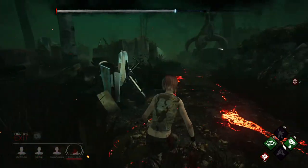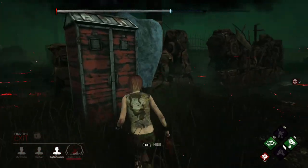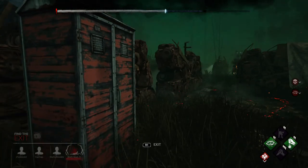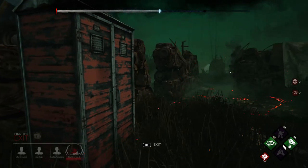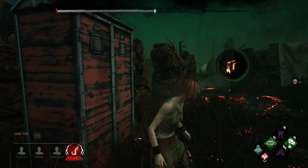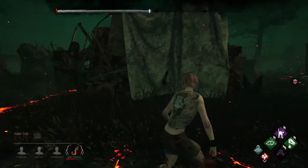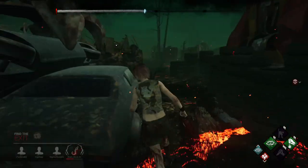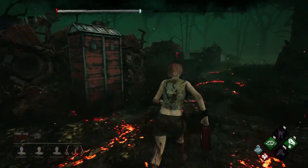For whatever reason Michael's taking a long time to hook Evie, so I'm actually going to get out of the locker and use BBQ and Chili against him. By him seeing that all three survivors are up in this area, he's going to come back up here, and the fact that he only has about 20 seconds left on his tier 3 power — that's going to be gone by the time he gets up here. These are the type of high-IQ situational awareness plays that I'm hoping you guys will pick up on and start putting into your gameplay.